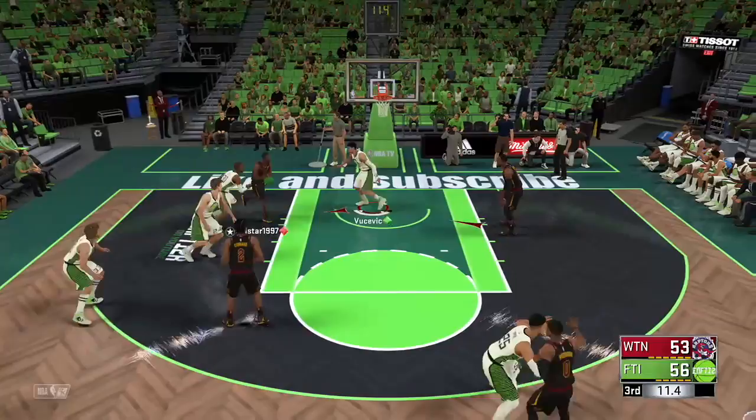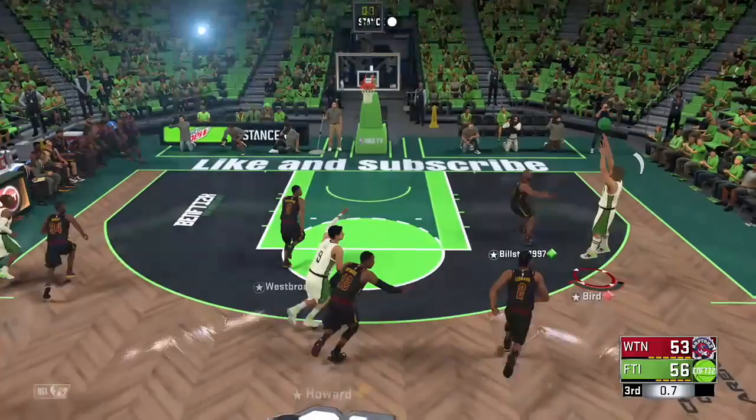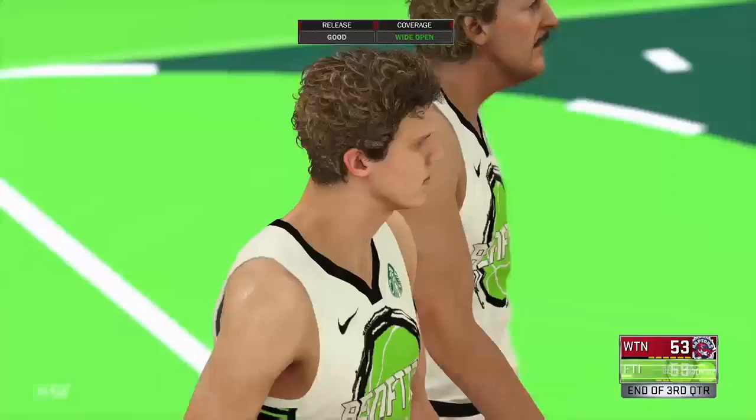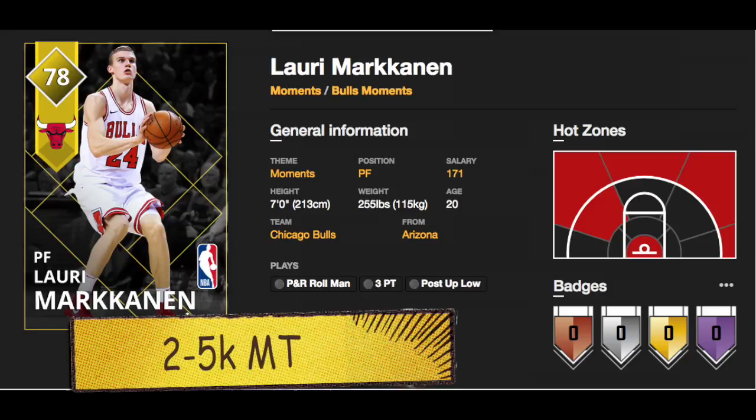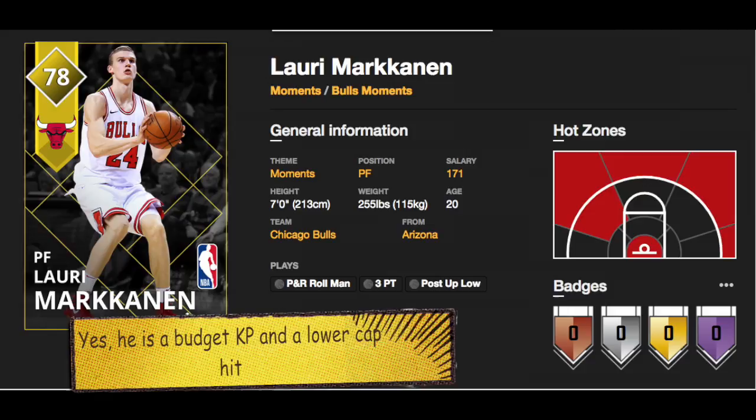When cards like him and Simmons and Dennis Smith and Lonzo are getting gold at this point in the year, we're going to see some great value. Markkinen gets the rebound, throws out the lob to end the quarter. He's 2-5k — cheap already, guys. Is he worth it? Yes, he is. He's got a 171 cap hit as well. He's a budget KP for a lower cap hit, and you can play both of them. The KP is going to cost you 40k if you're not that rich, so Lauri Markkinen is the way to go.